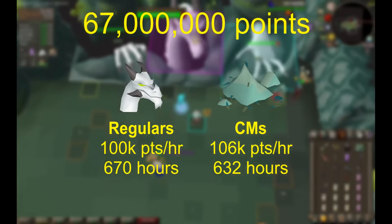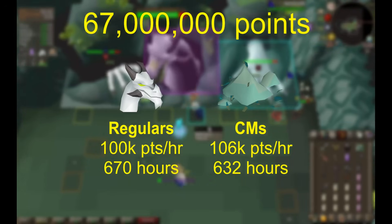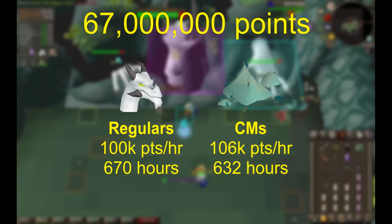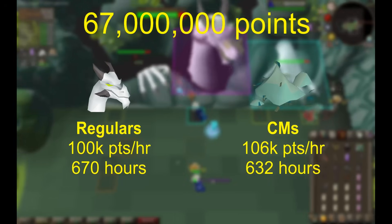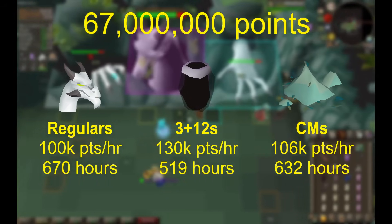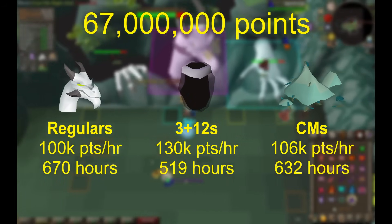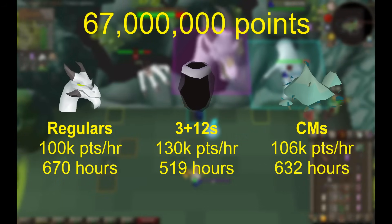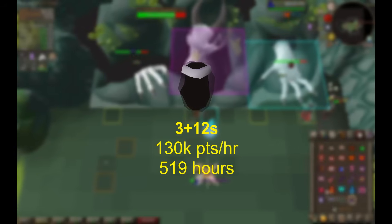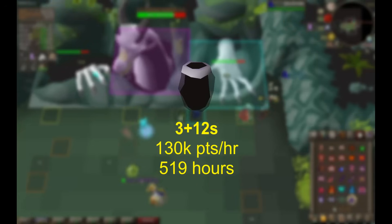But most people don't have the facilities to do mega scales on their own, especially iron men who cannot pick up dropped potions in the raid. This video will show you how to do easy 3+12s without needing multiple alts, chins, or having to drop pots into Olm. These methods can be done on teams with all iron men, getting up to 130,000 points per hour, making it substantially quicker than the current meta.